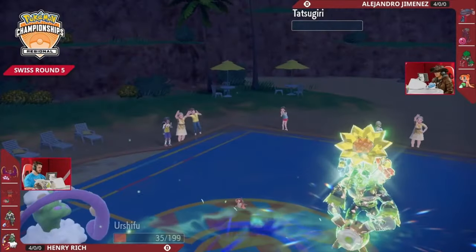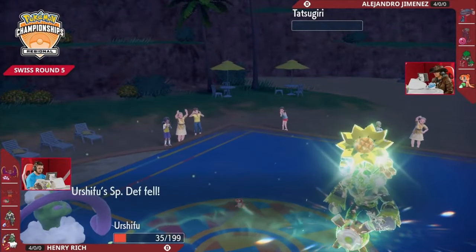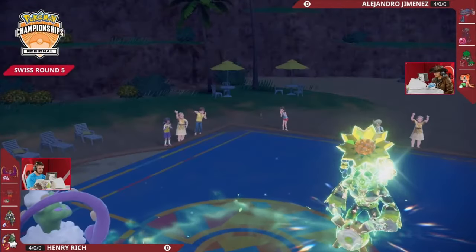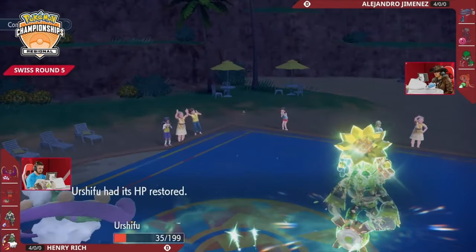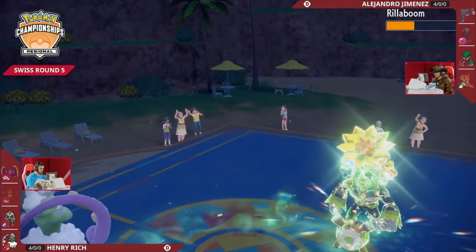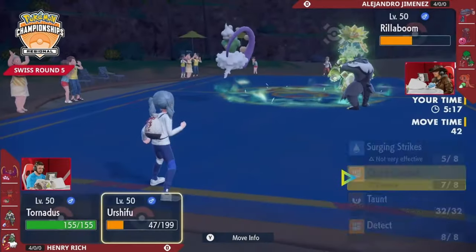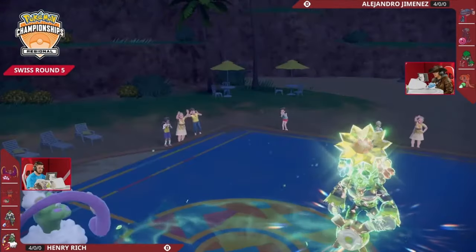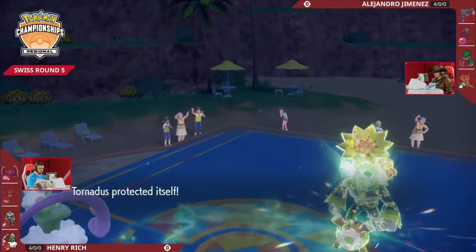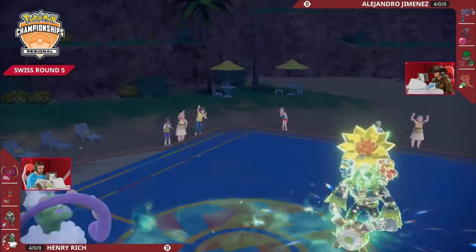With Close Combat to follow up, Bright Powder is not going to help keep Tatsugiri around. Even though Urshifu gets cleaned up by another Grassy Glide, Rillaboom is pretty low. Rillaboom should be able to be cleaned up by Tornadus - it's always a hard feeling as a player when you go all in on a Grassy Glide to pick up a KO and miss it, and then Rillaboom is still on the field. Could have just used Wood Hammer to get the KO, instead tries to save Tatsugiri with Grassy Glide, misses it, and doesn't pick up the KO at all.